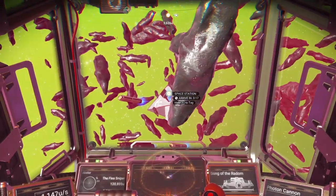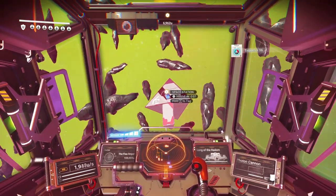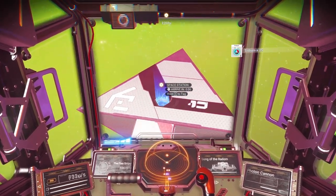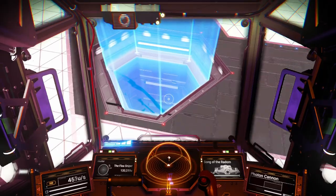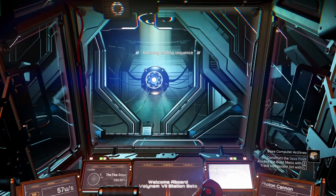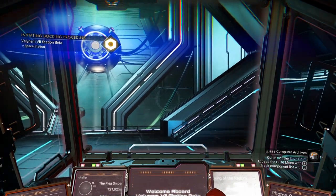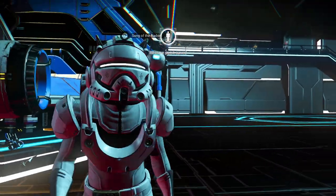What you want to look for is a class 3 economy system, which I'm in. You need the economy scanner to identify that, and then you can see it in the galaxy map — unless you just want to travel to each one to find one, which takes forever. If you've done my money-making guide, which I highly recommend checking out, by that point you will have an economy scanner in your ship.